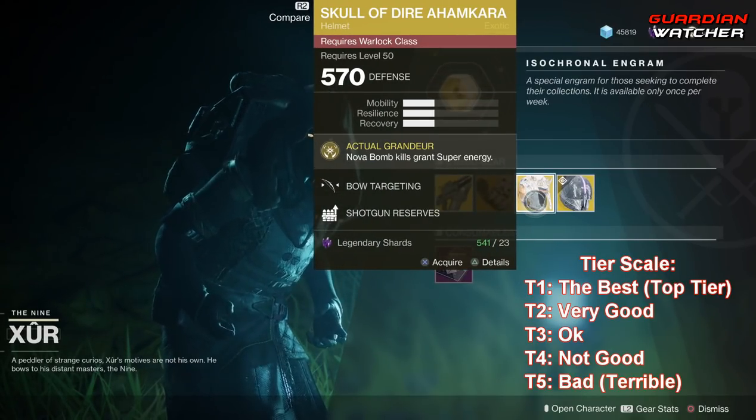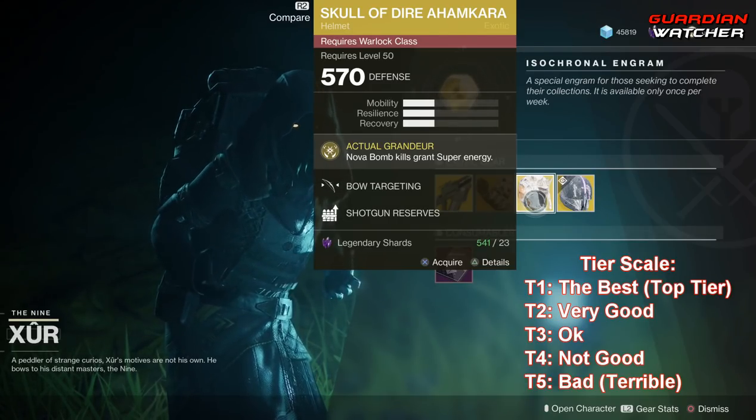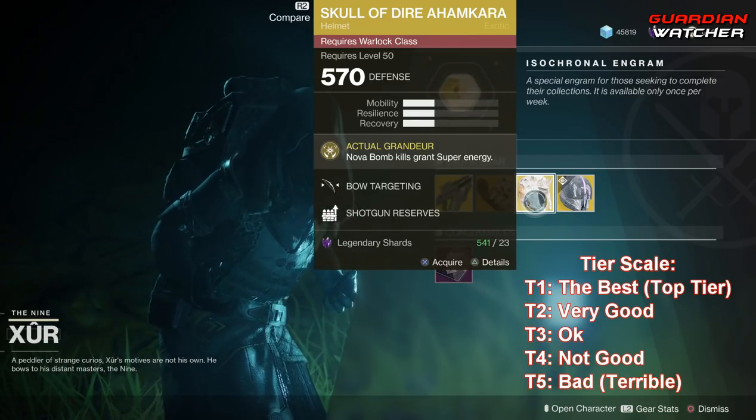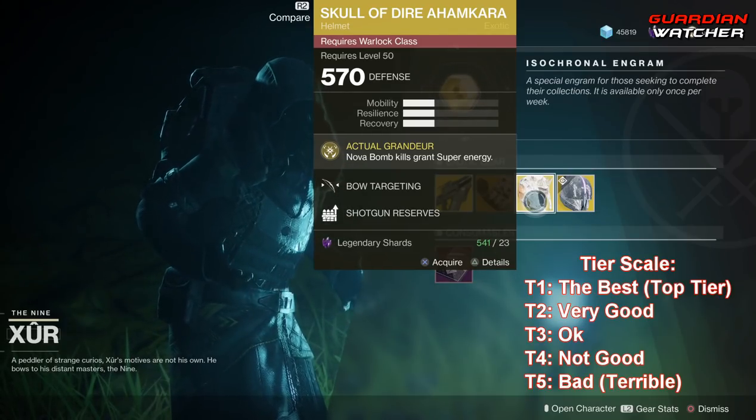Then we have the Skull of Dire Ahamkara, and the intrinsic perk on this is Actual Grandeur, which means Nova Bomb kills grant super energy. This is pretty good in PvE and PvP, so it's going to get a tier 2 in both.